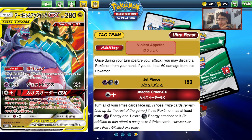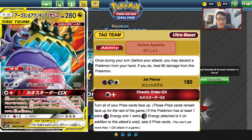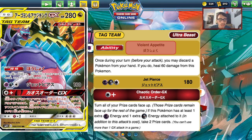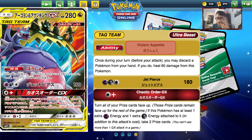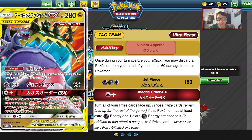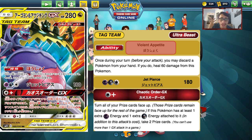The attack Jet Pierce costs Psychic and Dark energy. You only do 180 damage, so you'll two-shot most things, but you can knock out GXs like Blacephalon and Dedenne. The GX attack Chaotic Order turns all your prizes face up and, if this Pokemon has at least one extra Psychic and Dark energy on it, you take two prizes out of nowhere — like Burst GX but better. You can play this with Malamar or with Ene's Resolve. I think it's a good card, just not as impactful as the others higher on this list.